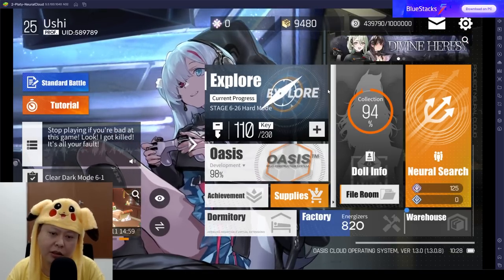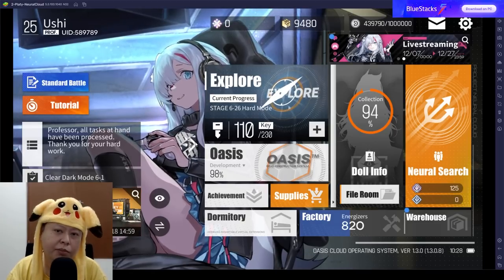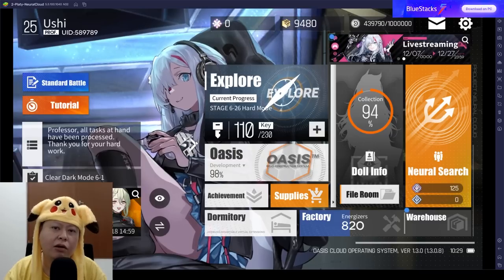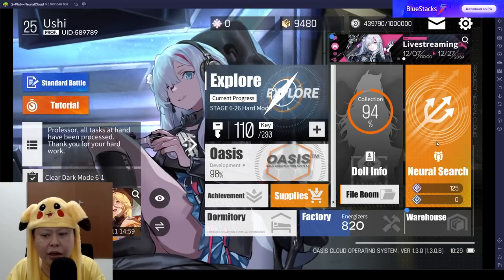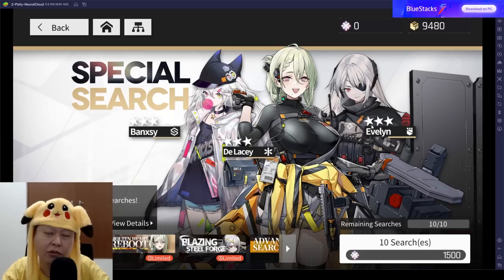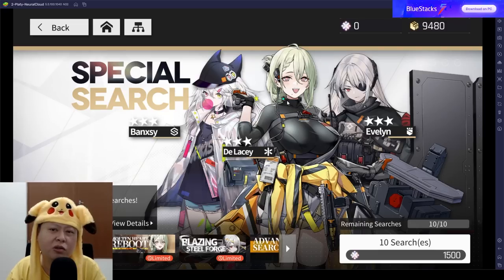Before that, I want to say thank you to BlueStacks for sponsoring this video. I'm using BlueStacks to record this video. If you want to play on a bigger screen or on PC, I recommend using BlueStacks. Use the link in the description to install Neural Cloud in BlueStacks. If you're planning to reroll, you can use multiple BlueStacks instances and the synchronize function to finish the tutorial all at once — a real time-saver.